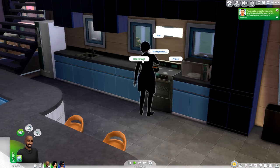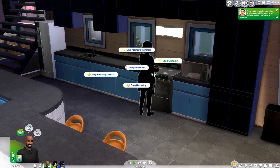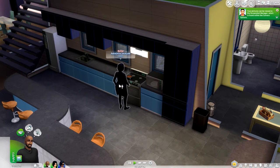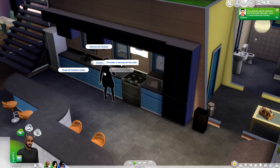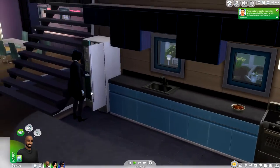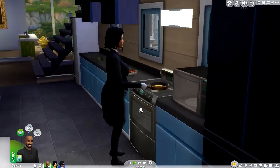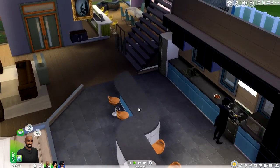Under Management you can reprimand, praise, or fire the butler. Under Responsibilities you can get them to start or stop doing particular things - for example, if you're an avid gardener, you can stop the butler from tending the garden. There are similar toggles for maintenance, objects, and cleaning. Under Visitors you can get the butler to dismiss all visitors, invite them all in, or ignore them. The butler has made the meal and seems to be making more - and we only paid 40 simoleons, so you're really getting more from your money.